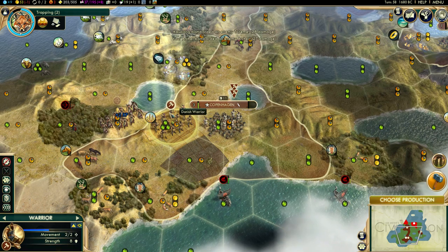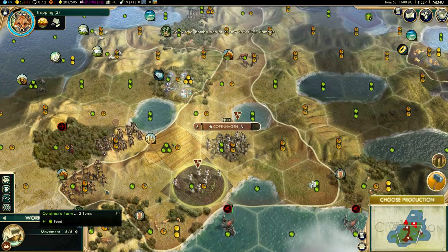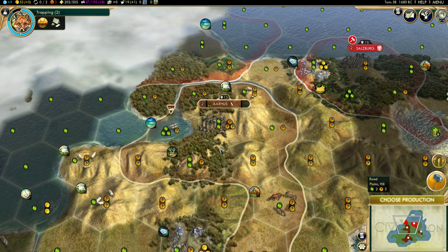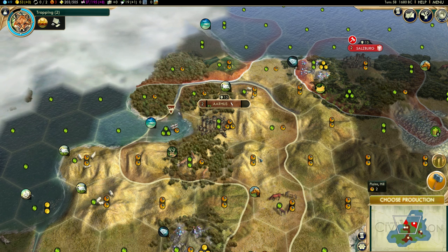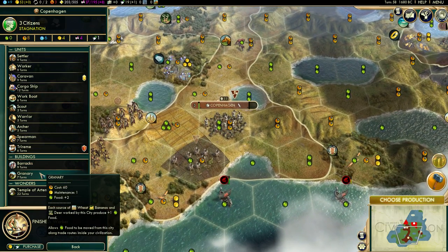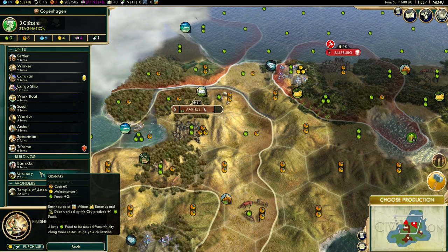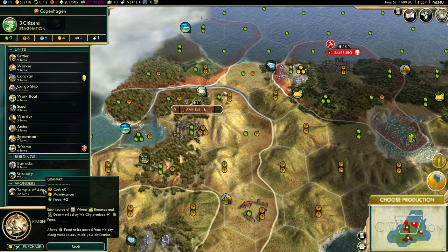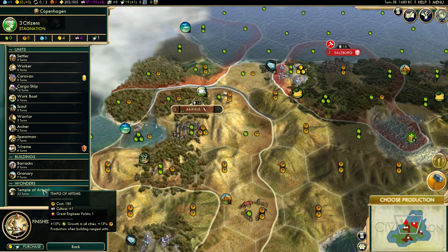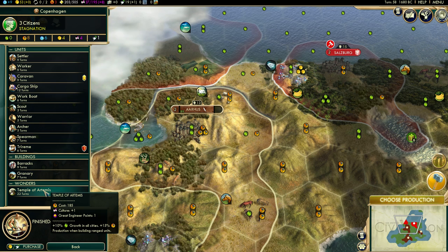Ranged attack - go here and go here and improve it. We got the work boat out here and improved the tile so we get an extra production. What do we want to produce here? Probably want the granary. I believe we also need a worker. Great Engineer points growth in all cities - that's great. That's for the Temple of Artemis - 15% when built for ranged units.